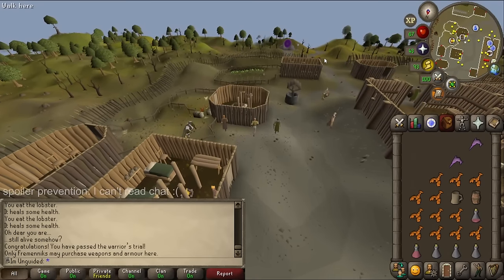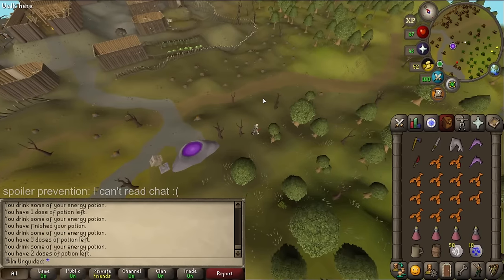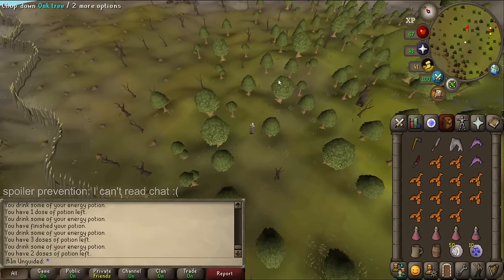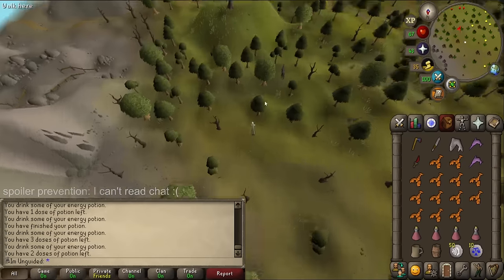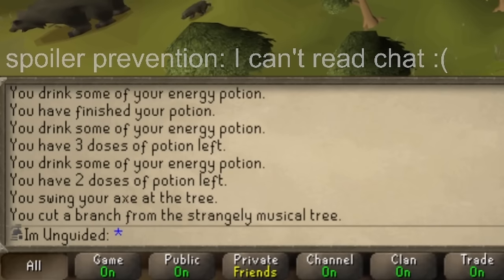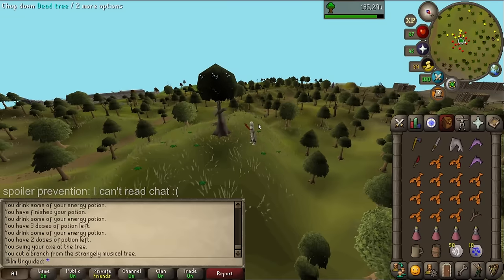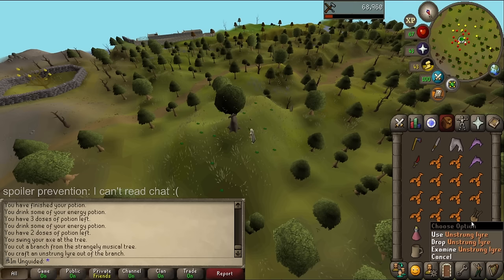I run back to the bank to grab a raw shark, a weapon just in case I need to kill the troll, an axe, and a knife. I head east looking for the musical tree, not sure what I'm looking for. Do I have to literally click on every single tree? I'm not sure if there'll be a visual difference. Then I spot it — a swaying tree on a massive hill that looks completely different to every other tree. How did I miss that? I use the branch on it and get the un-strung lyre.